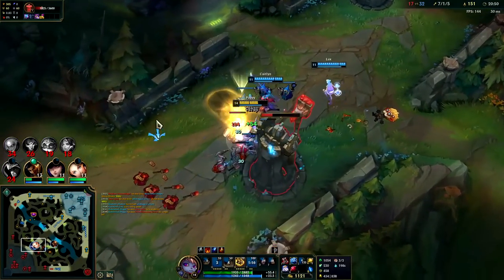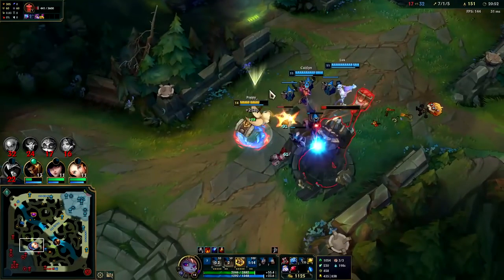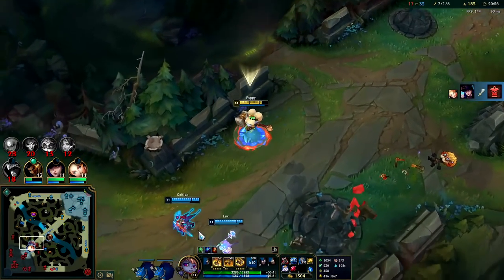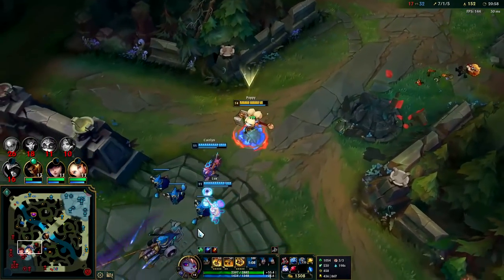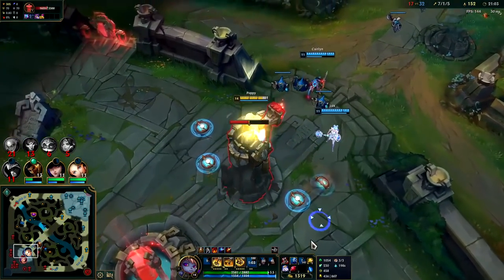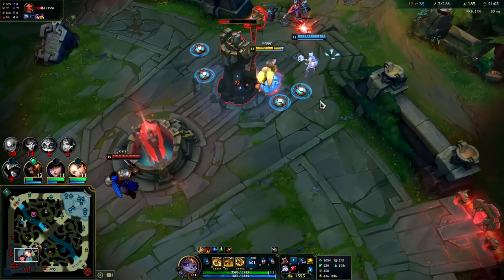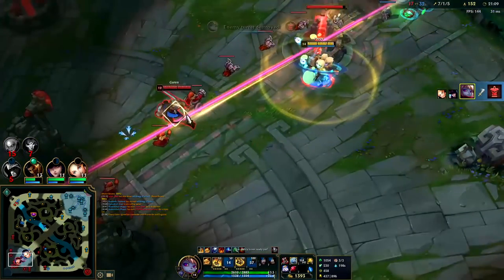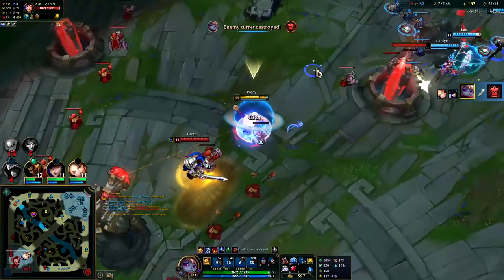Your Q goes down, does damage, and then on the second part it blows up and does damage again. So Q then R is lots of damage. You usually don't use your R to knock them away - it's not useful unless you're trying to escape. Nine out of ten times you only use it if you're trying to escape, and that is it. The enemies had had enough.